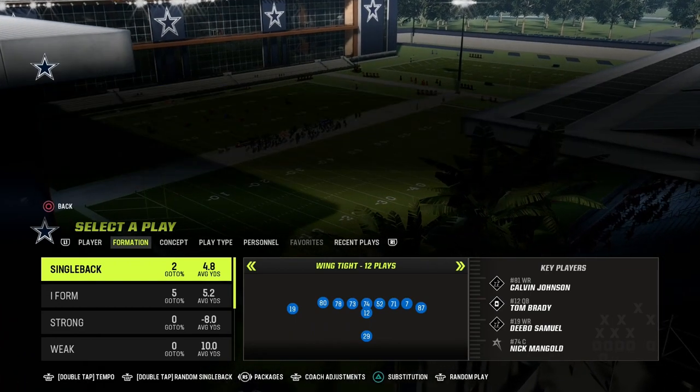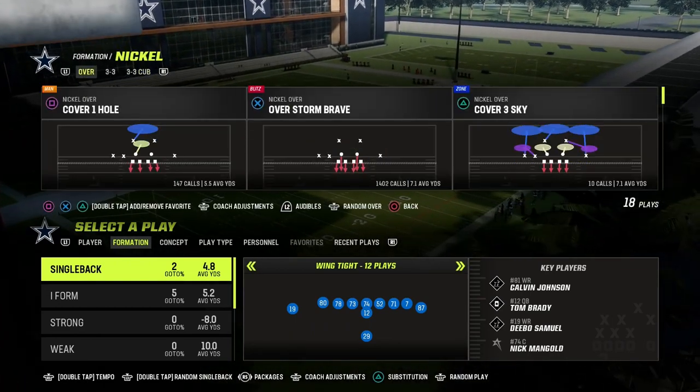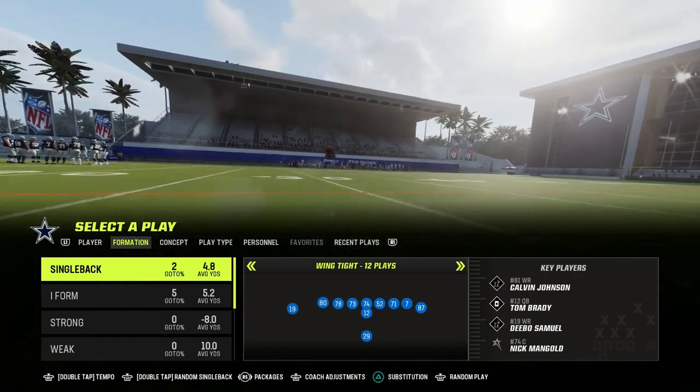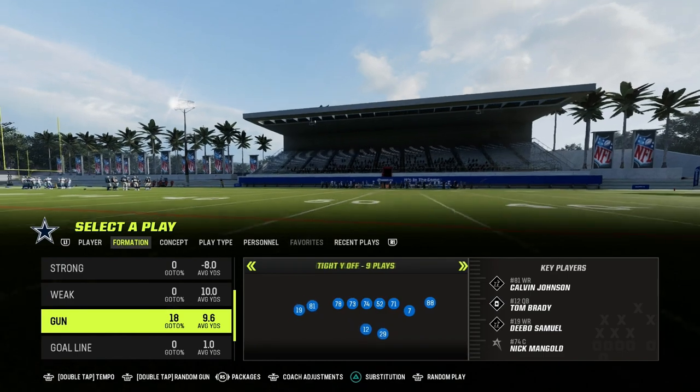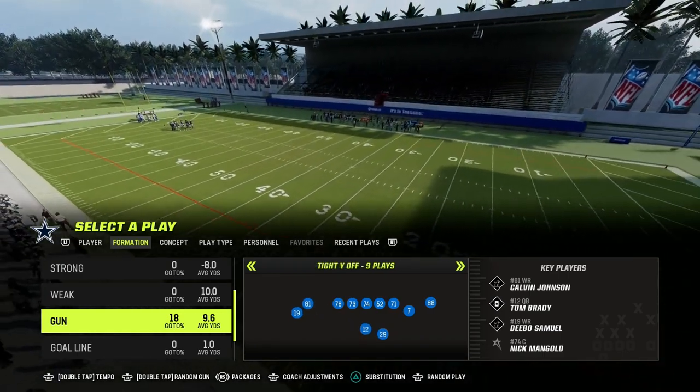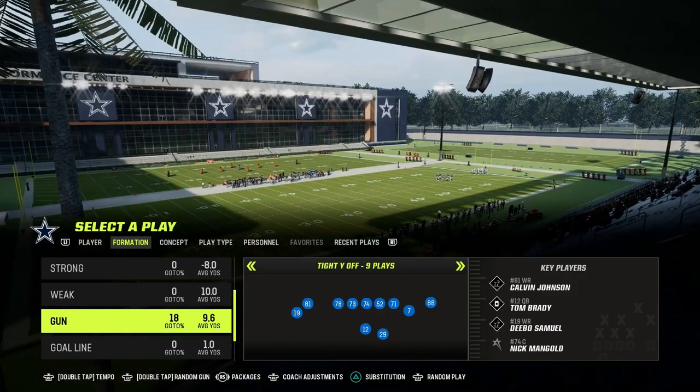One of the things I wanted to do in this video is show you one of the big keys to great red zone offense. There are a couple of things: you've got to be able to pass inside the five. You really do have to have some kind of plan to pass inside the five yard line.